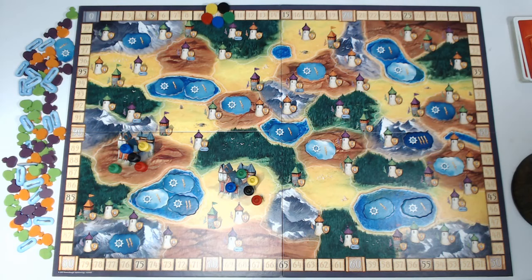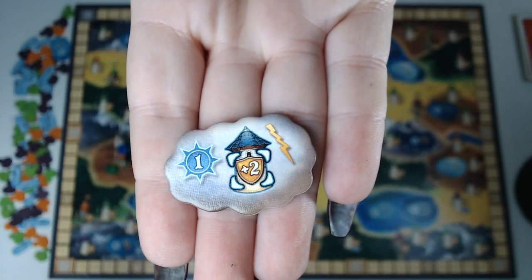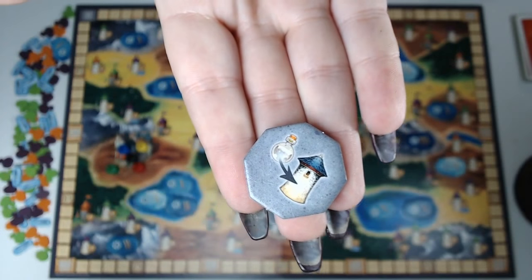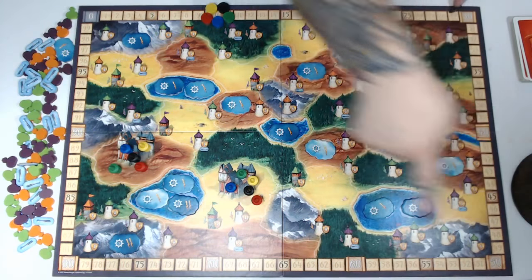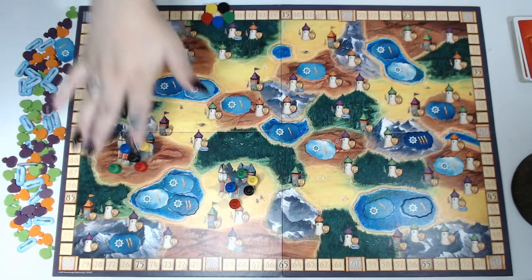If you want to set up for advanced play, there are special storm cloud tiles with different items on them. There are also amulets that score you victory points at the end of the game — these are placed in the different mountain regions on top of the castles. For basic setup I'm not going to set those up. The game scales really well and plays up to five players; right now I have it set up for a five-player game.